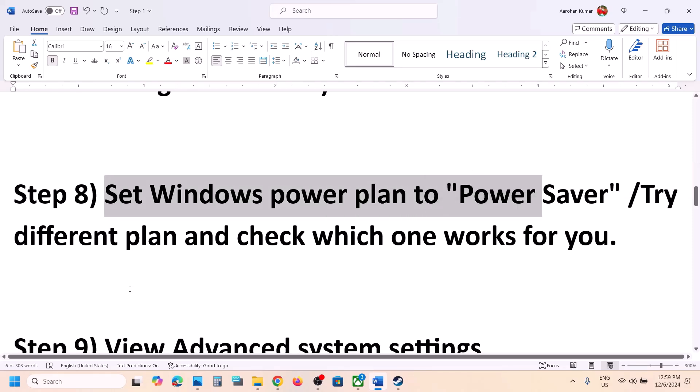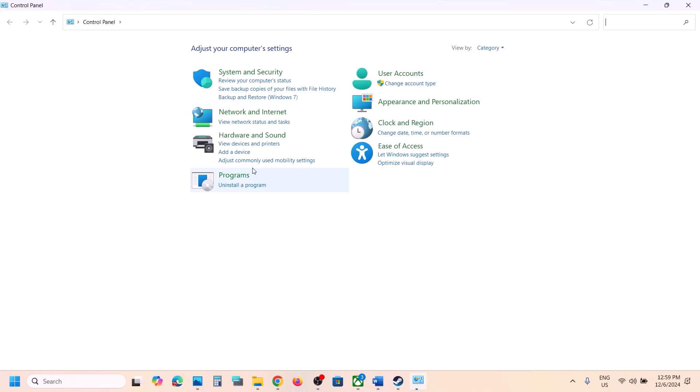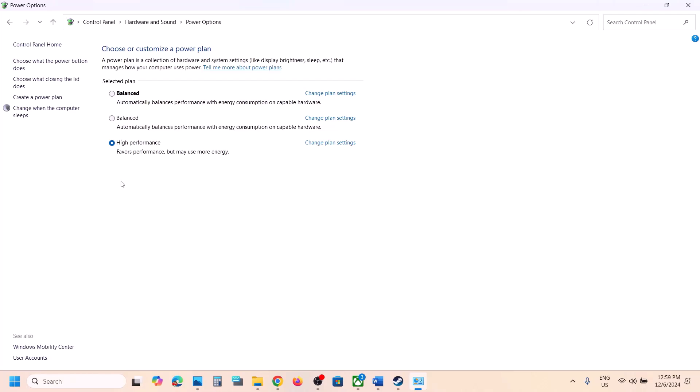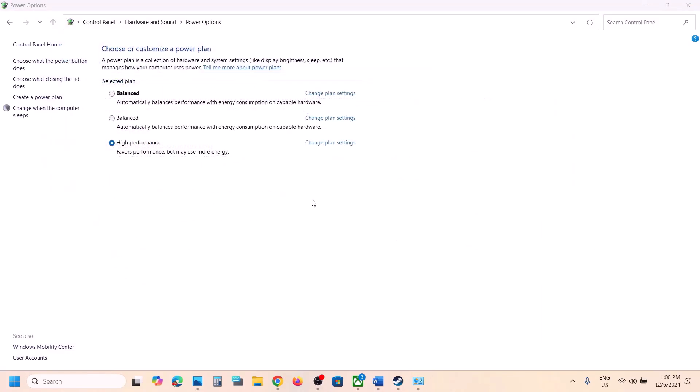The next step is to set the Windows power plan to Power Saver. Type 'Control Panel' in the Windows search box, go to Control Panel, Hardware and Sound, then Power Options. If you see Power Saver, select it and then launch the game. If you don't see Power Saver, try Balanced or High Performance, change it, and then check.